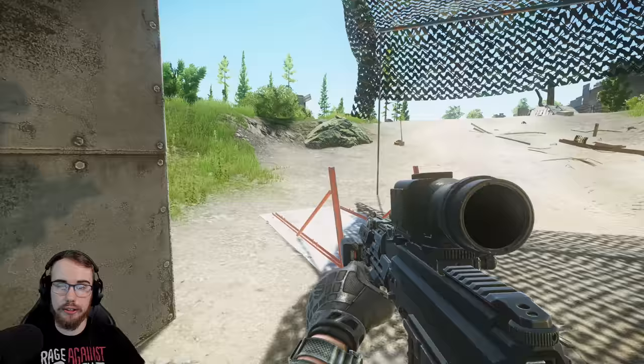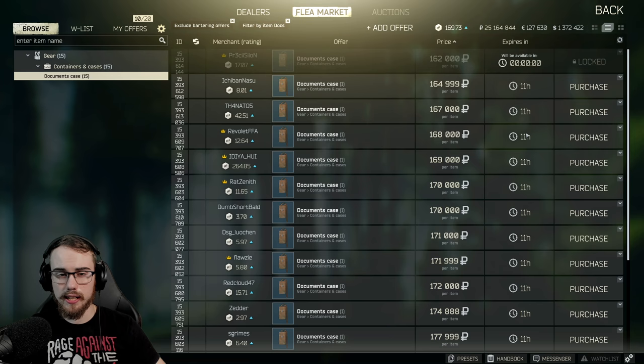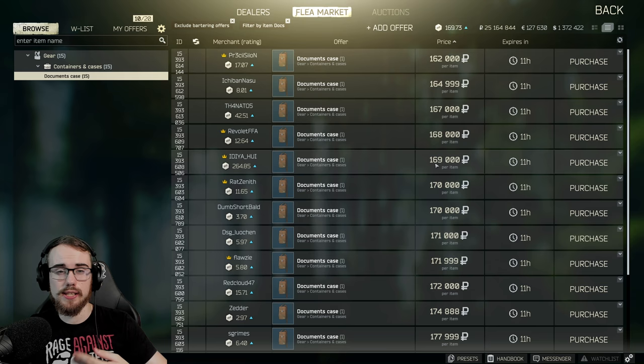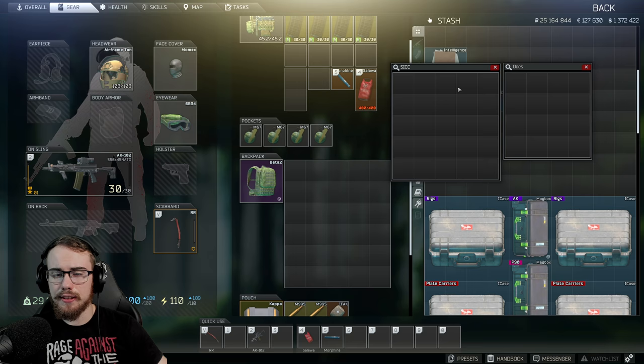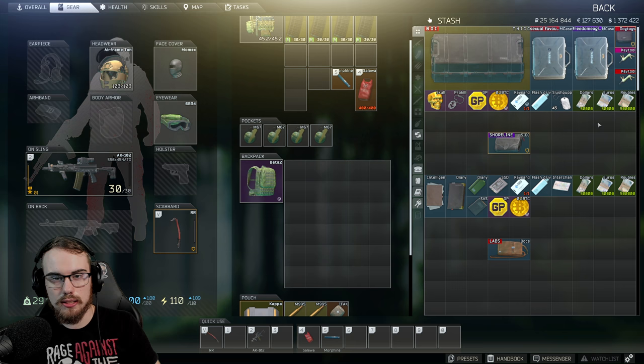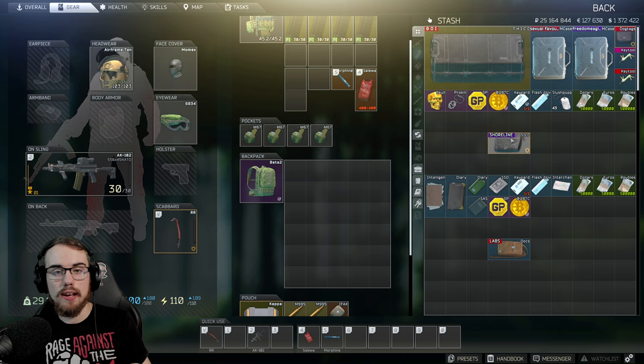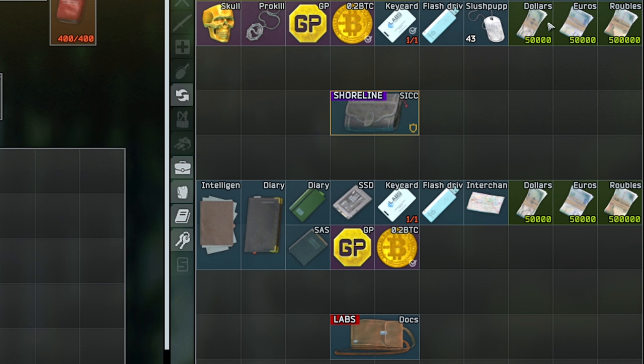Why would you buy a sick case over a docs case when a docs case is so cheap? Docs cases are coming in at around 160 to 170 thousand rubles at the moment. The difference is the sick case has 25 slots and the docs case has 16 slots. Listed here are all the items that can go inside the sick case, not including keys — it can take any key card and any key in the game. What makes the sick case so great, other than its larger size, is its ability to take dog tags, whereas the documents case can't.